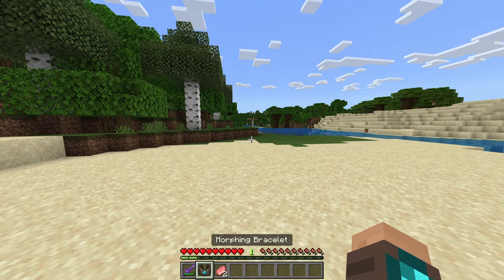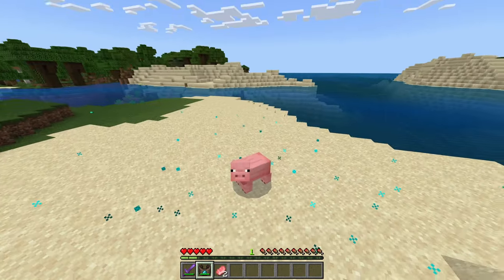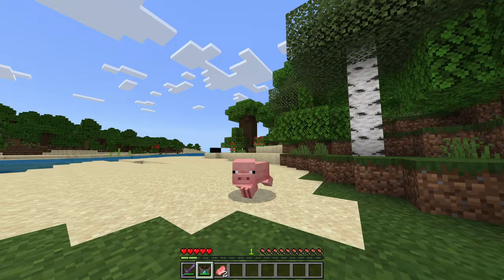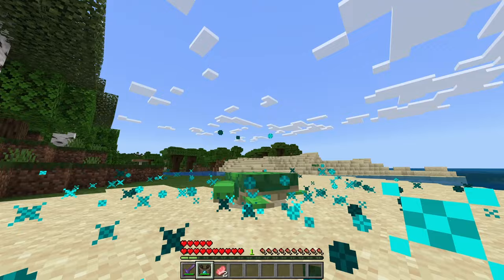Now if we go ahead and right-click, you can see we can officially change into the mobs. If I go in third person, as you can see I am now a pig, and you can see that it actually used durability off the bracelet. So now I want to change into a turtle.